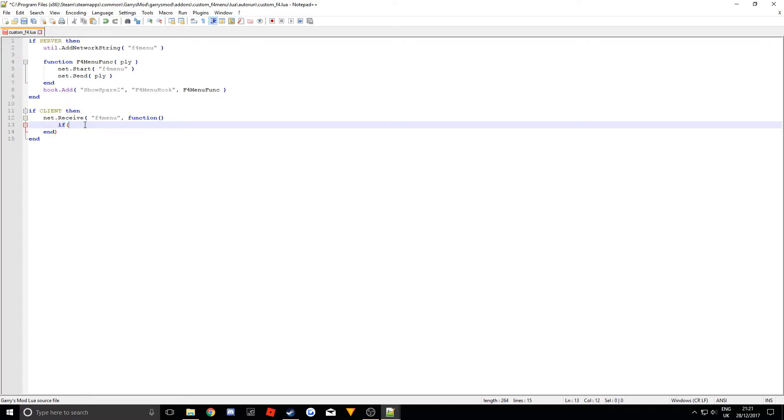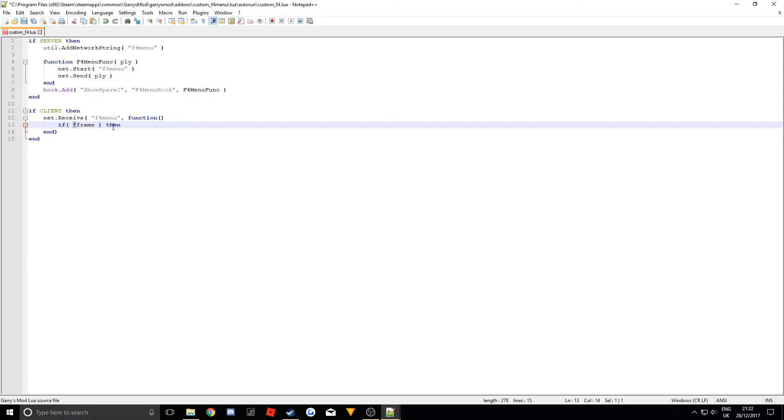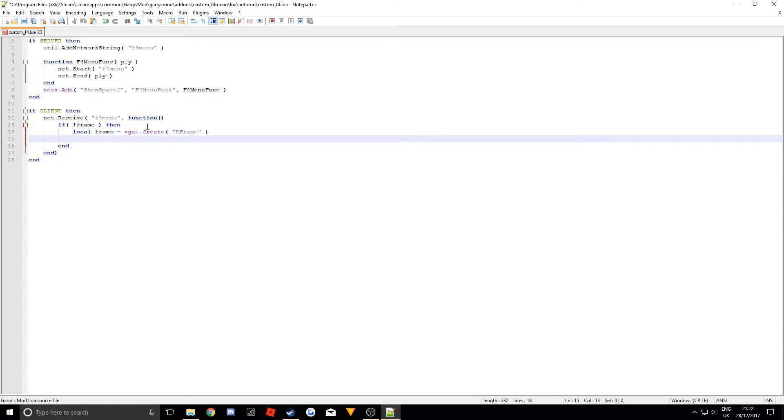Now we want to create the actual frame. We do another if statement: 'if not IsValid(frame) then' — this checks if the frame does not already exist, so we don't create duplicates. Then 'local frame = vgui.Create("DFrame")' — here we're accessing the default DERMA library. Then we set some parameters: 'frame:SetSize(width, height)' — we'll adjust the exact values in the next episode, I just want to explain the basics for now.